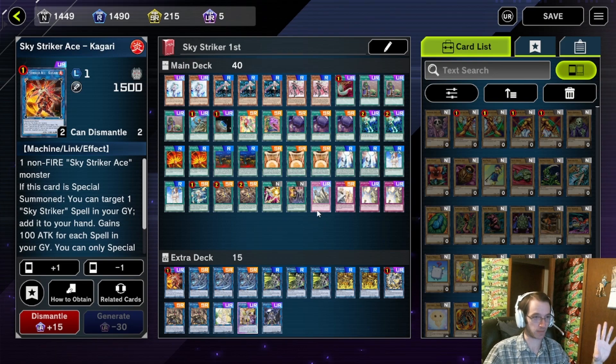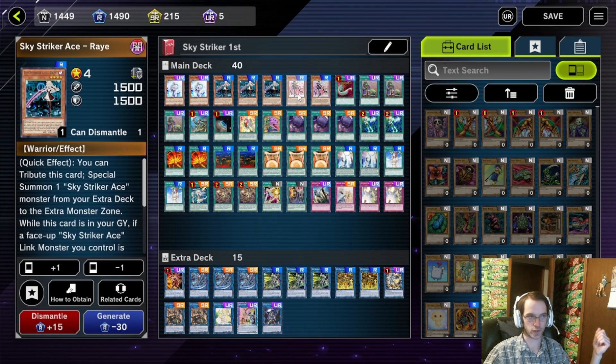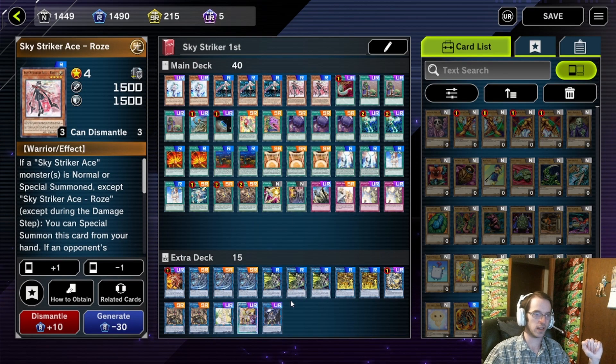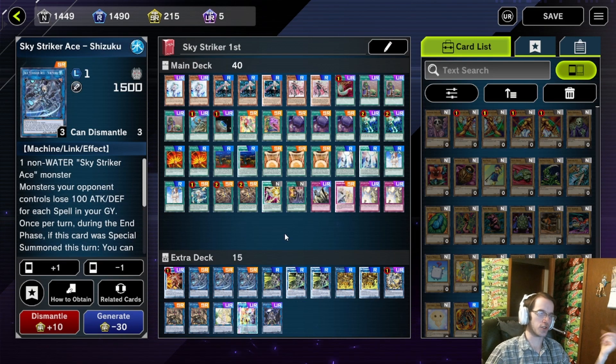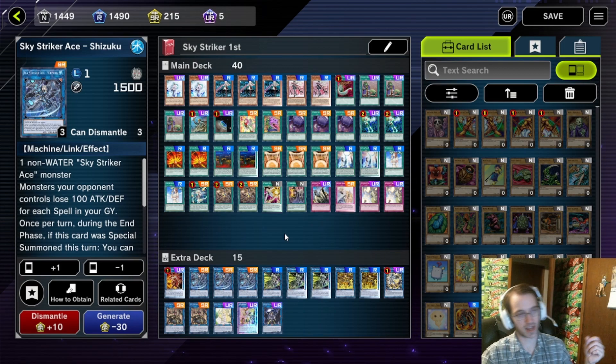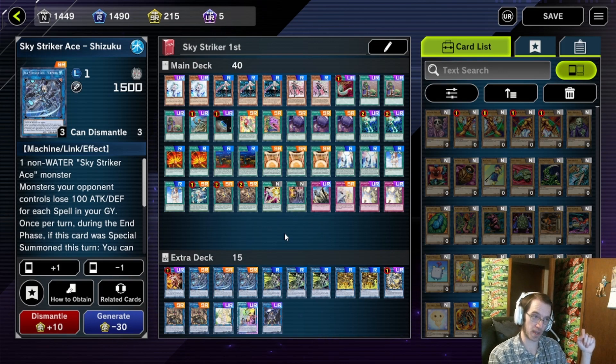I'm going to start bottom to top. Because realistically, every turn is going to end with a Skystrikers Ace Link monster, which just comes out by linking off your Ray or Rose — your only monsters in the deck. These cards are cracked. Hayate is there to simply slap your opponent in the face and then discard a Skystrikers spell — it's usually just a free way of doing damage. Shizuku is there to give you a card at the end of the turn, as well as making your opponent's monsters lose 100 attack and defense for each spell in your graveyard — and this deck throws out a lot of spells, so Shizuku gets insane value.